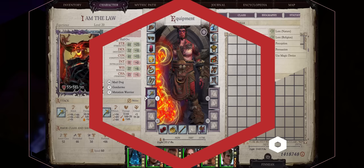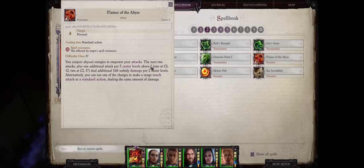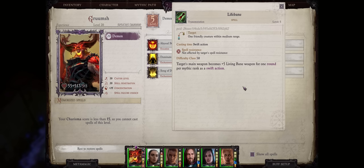Lastly we have the Demon Mythic Path. Demons have two very powerful spells that can increase their weapon damage. First, the level 2 mythic spell Flames of the Abyss: the next 2 attacks — plus 1 additional attack per 5 caster levels above 7 — will do an additional 1d6 Unholy damage per 2 caster levels. Unholy is great because it's pretty much irresistible, even against evil enemies they'll still take the damage. Around 10 at max rank makes it quite powerful. Their last unique buff is Life Bane, a level 5 spell. It makes the target's weapon — and this can be cast on allies too — a plus 5 Living Bane weapon. Living Bane, as I mentioned for the Lich power, is 2d6 extra damage against all living creatures, including demons.